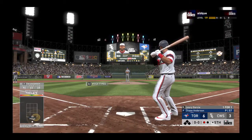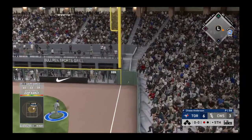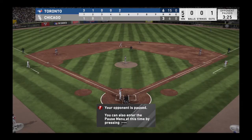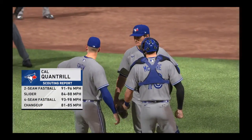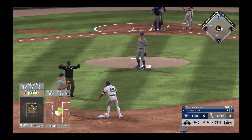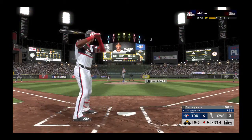Leory Garcia steps in one-for-one after a single his first time up. Swing — line drive, going to be trouble. Around first, digging for two — he pulls into second with one away. A right-handed reliever standing 6'3" gets the ball out of the bullpen. A throw behind the runner at second — he makes it back safely. Another throw over, and he gets back in time safe at second.